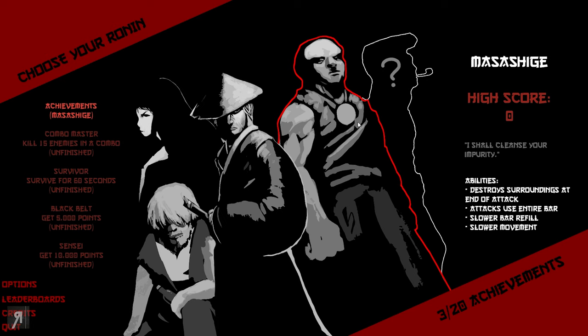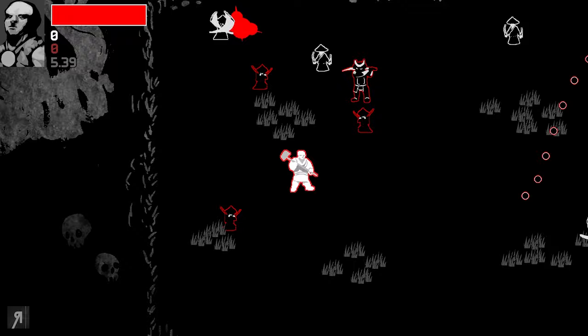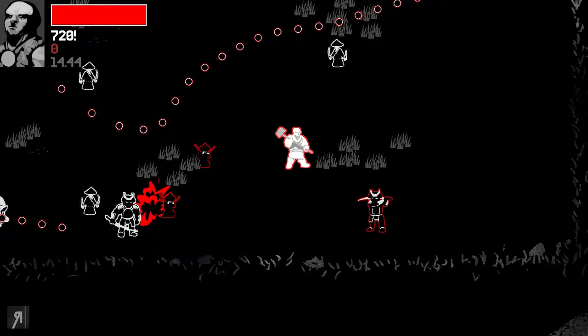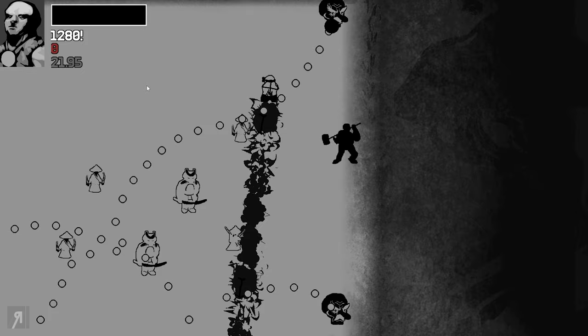I quit because we unlocked our next character — his name is Masashige. His abilities: destroys surroundings at the end of his attack, attacks use the entire bar, slower bar refill, and slower movement. That's interesting — let's try him out. He destroys his environment at the end of his attack, the area around him. That is a massive area — boom! Very very fun.